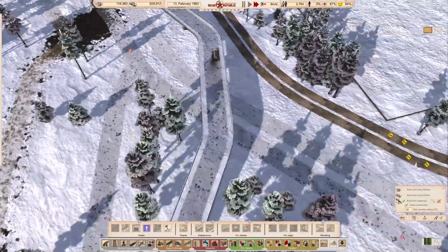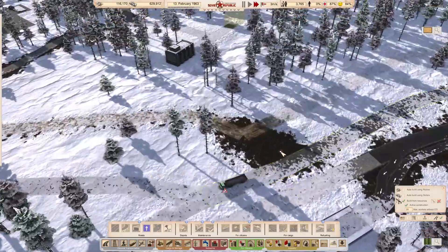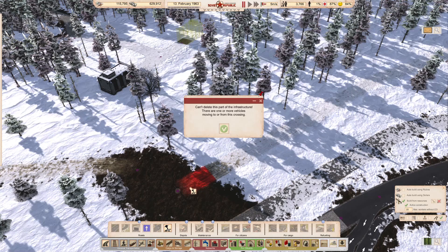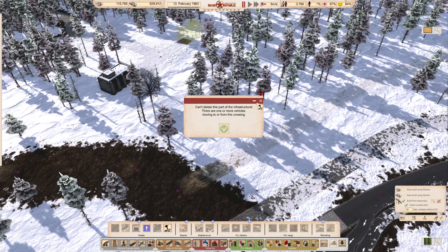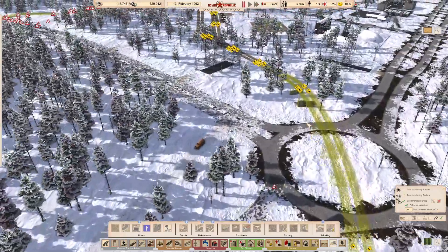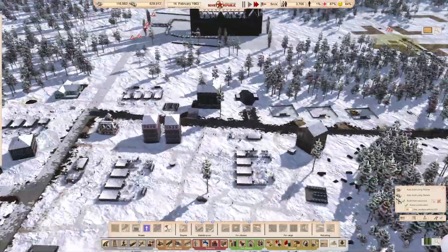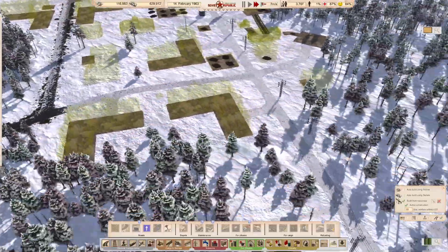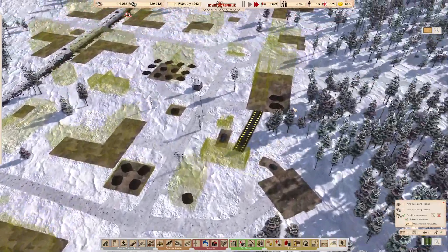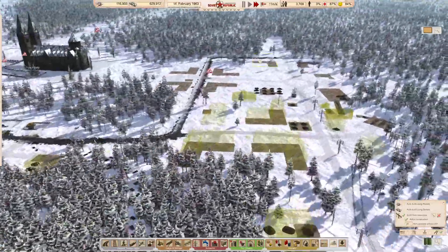They're going to have to use the mud road again for a little while until we've got this built completely. I'm a little bit unhappy about that, but it's important — it needs to be done. We've got 15 tons of steel — steel is still going to be the big issue. That's why I really feel before we can push hard on this area, we've got to get this built.